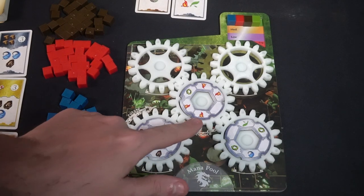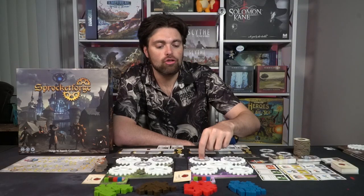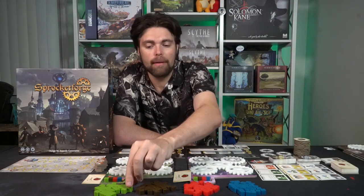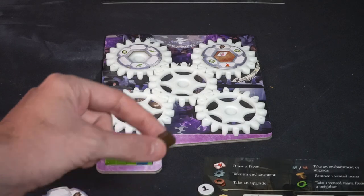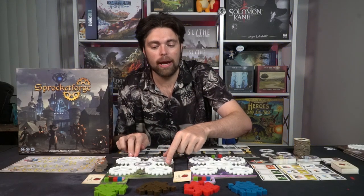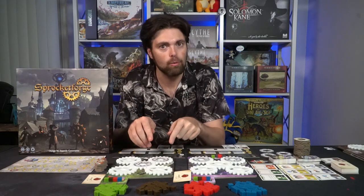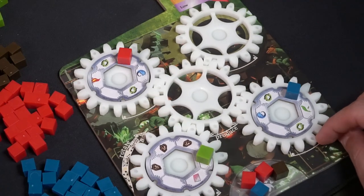Action one is Produce. When you produce, you check each of the bottom areas of your gears — the areas with the little dot. Each gear that has an enchantment or upgrade facing the downward position produces the mana or symbols related to those specific gears and upgrades. So if you had a red and a green one, you'd take a green and a red cube into your mana pool. After you produce, each player gets a follow action — they take one mana of their choice. Alternatively, when following, you can choose to rotate your board one notch instead.